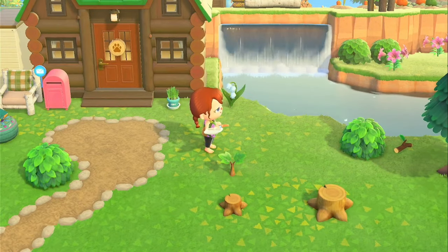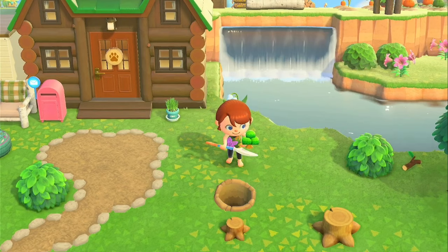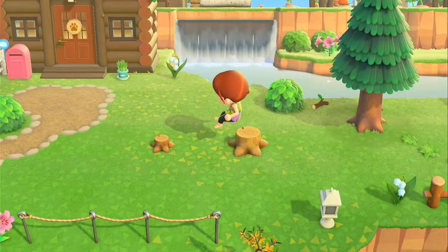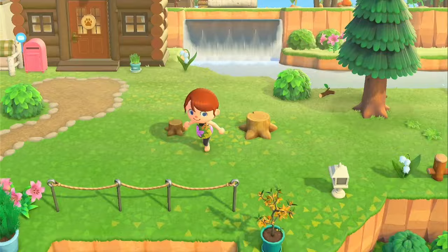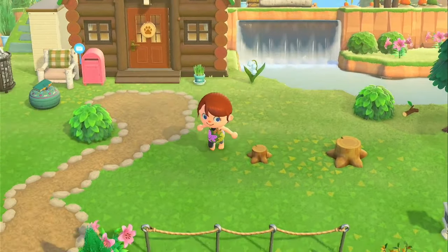Look how cute that is — sometimes you just need a tiny little tree stump. We're going to dig up this tree here because we don't need it anymore — it's not going to grow obviously. Look how cute these are. You can sit on this one but you cannot sit on the tiny one, so day one and two tree stumps you can't sit on, but from that size up you can.